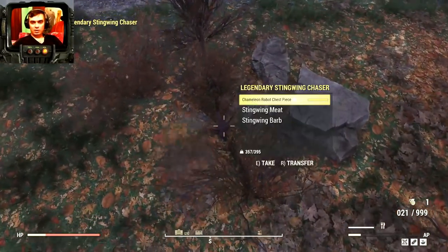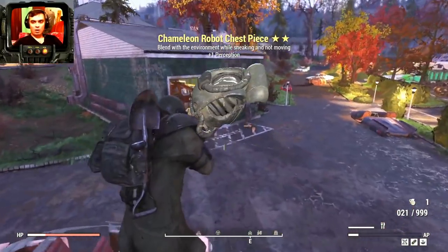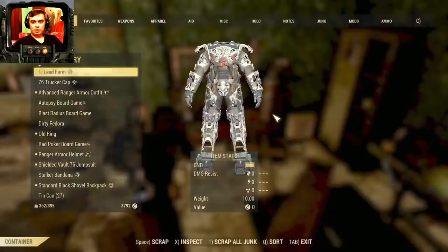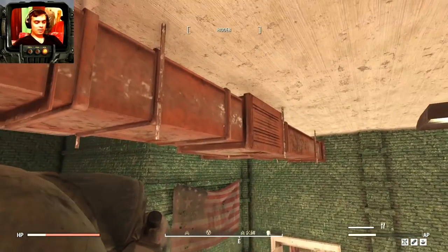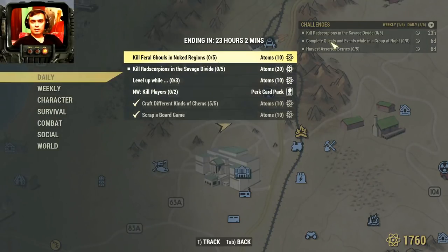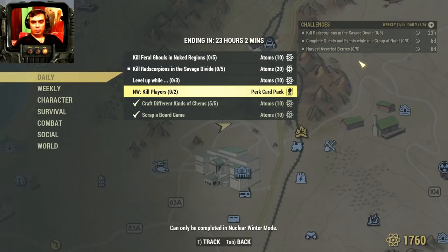Let's run to a scrapping table, do our scrap, get our atoms, and call it a day. We do the scrap — complete, another quick 10 atoms. Let's see if I haven't missed anything from the dailies. Scorpions, Feral Ghouls in nuke region — White Springs if you see a nuked zone, just go there and kill five for 10 atoms. Kill two players in Nuclear Winter and get a perk card.